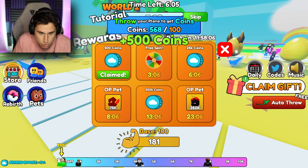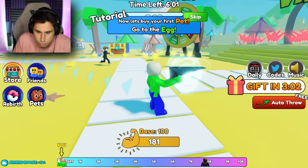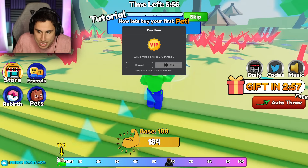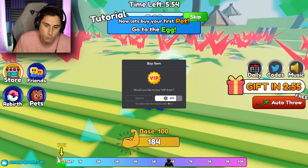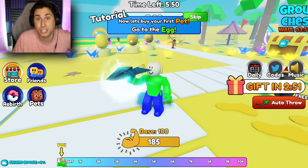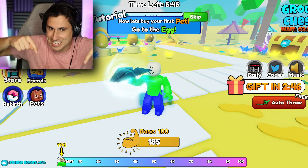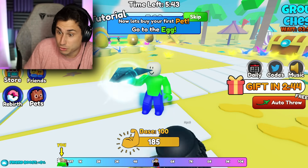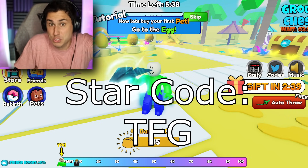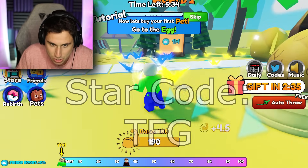I also have this gift that I can claim — 500 coins. Now that I have coins, what can I use those coins to do? There's also a VIP area — 249 Robux. By the way, if you guys want to see more Roblox on the channel, make sure you hit that like button and subscribe to my channel right now. And if you guys ever do buy Robux, don't forget to use star code TFG. It's free for you guys to use, and Roblox supports my channel when you use my star code.